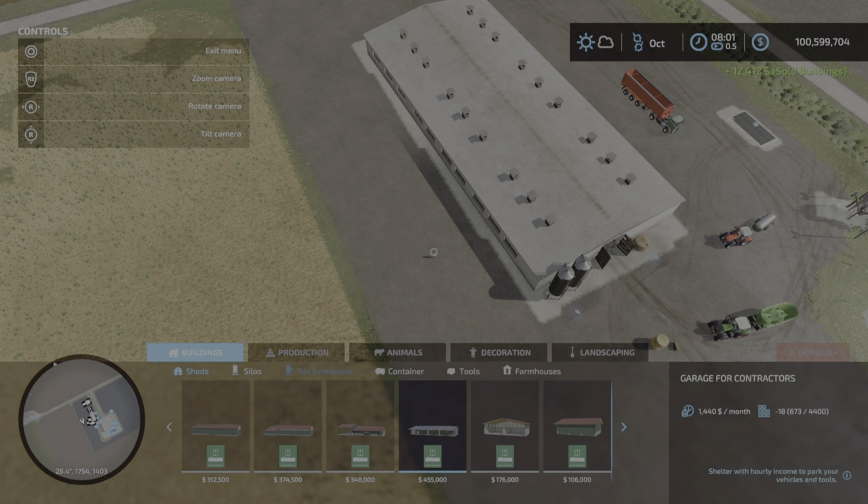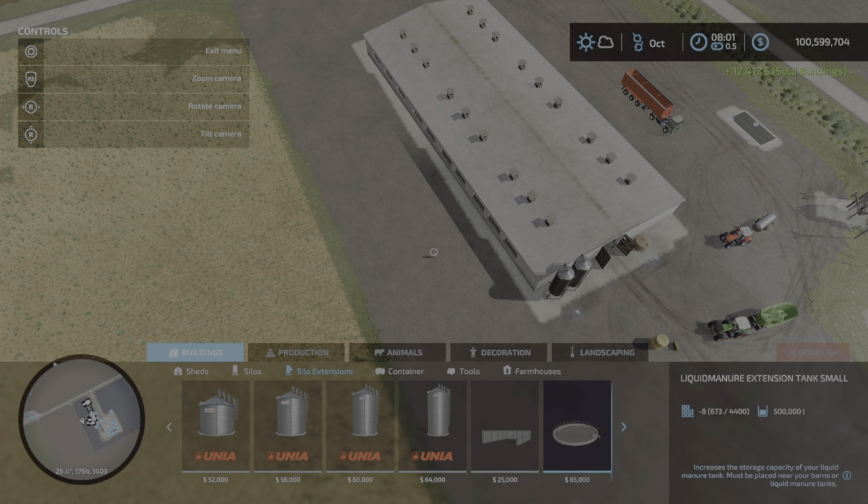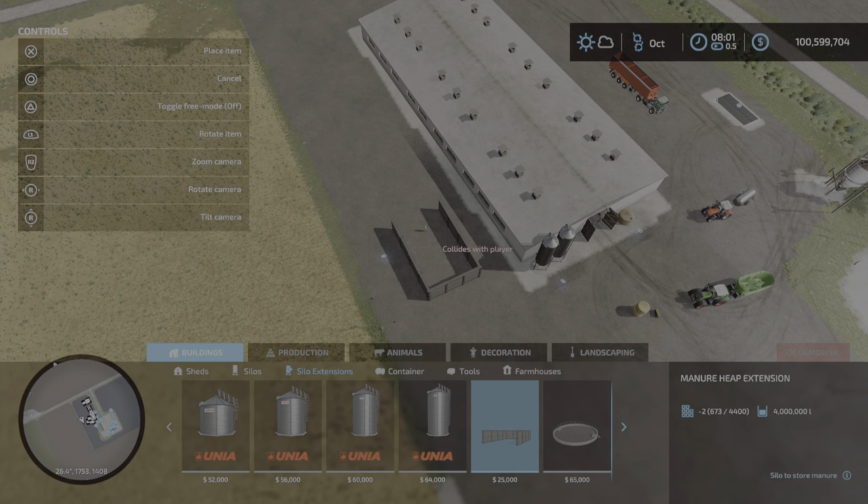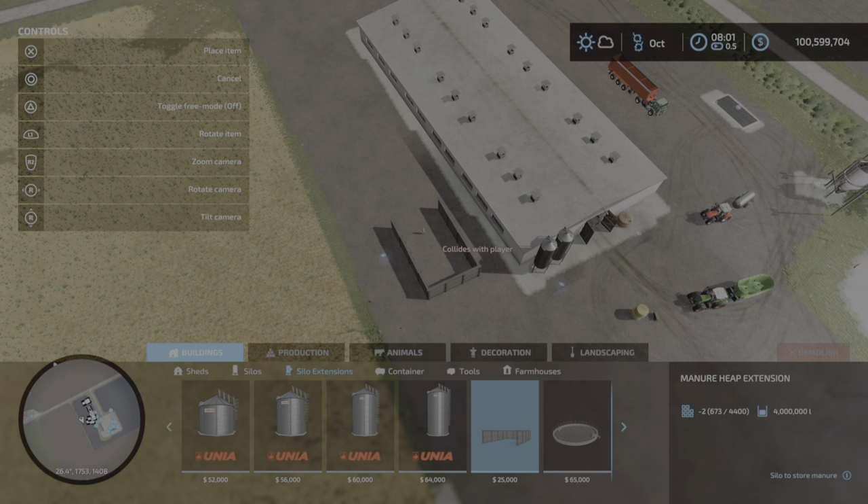Let's put down a silo extension. Not sure why it's not producing any manure.